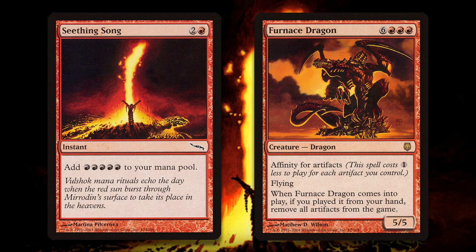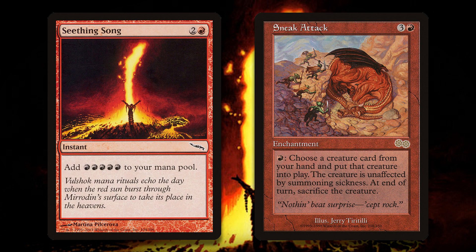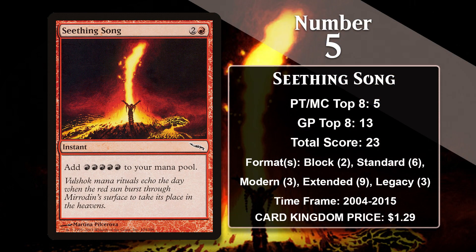It also found success in Modern Storm decks, so much so that it actually got banned out of the format in January of 2013, and it remains banned in Modern today. In Legacy, it's gained points in Sneak Attack decks where it can help you get Sneak Attack out quickly, and it can also serve as something of a plan B, helping you cast your Inferno Titan if you can't put it into play with Sneak Attack. Like most cards on this list, it's also been played in Belcher and Storm decks in Legacy. Despite having significant multi-format success, Seething Song doesn't have any points since 2015.